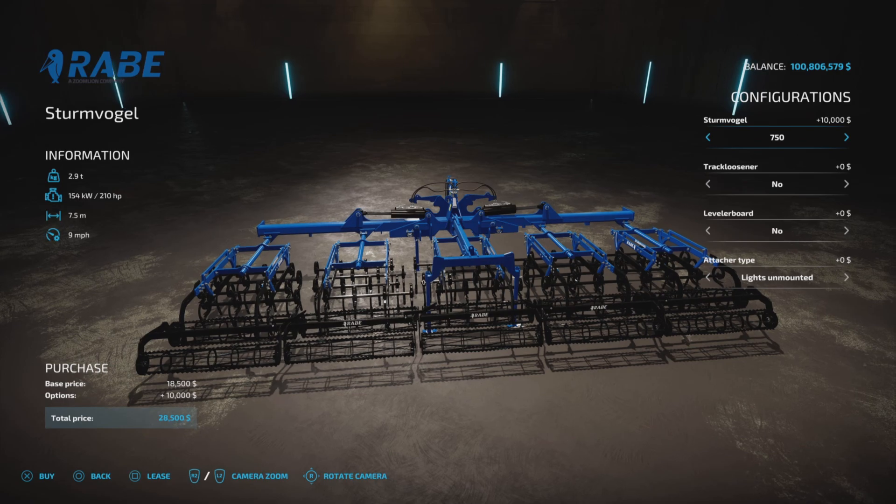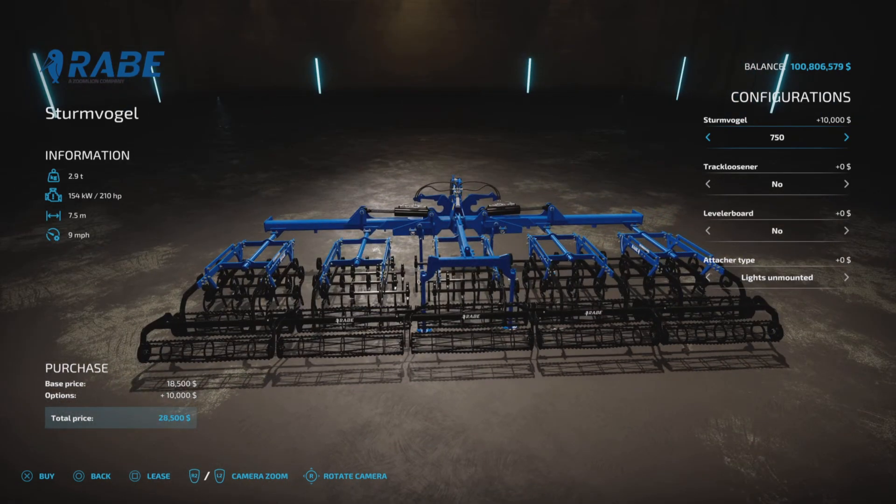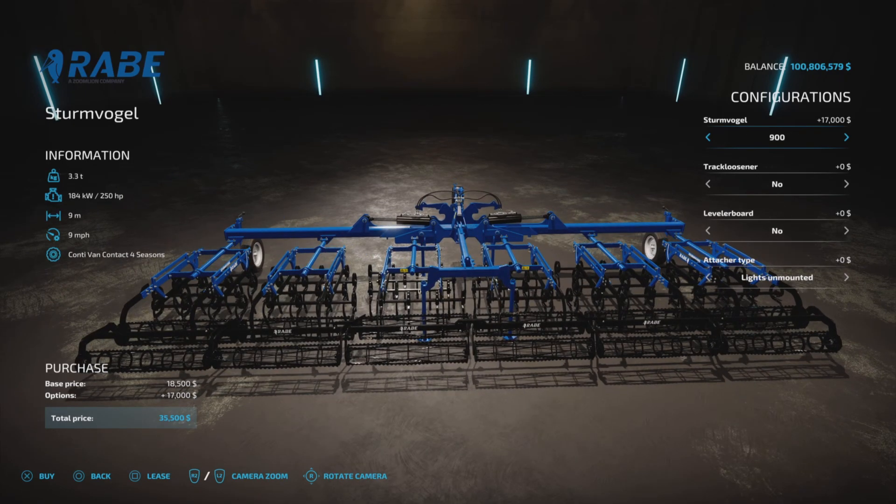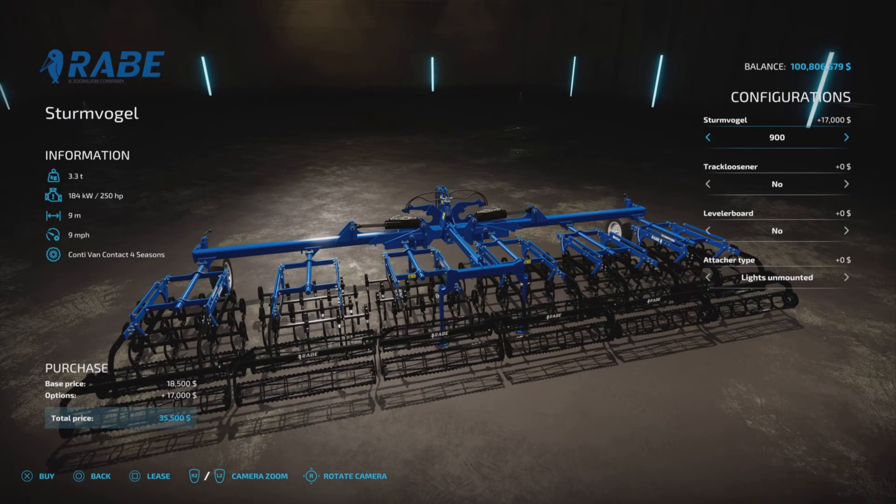You can have the 7.5-meter for an extra 10 grand, which bumps up the horsepower requirement to 210 — so you go from 180 to 210, and then to 250 for the 9-meter version. There are some other options that haven't changed from the original video.